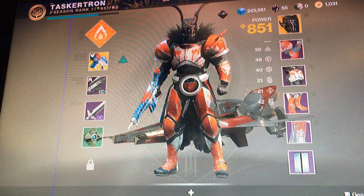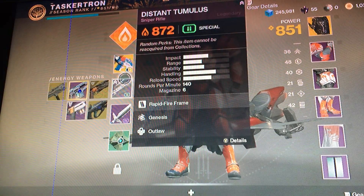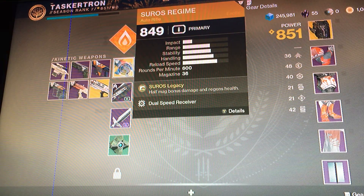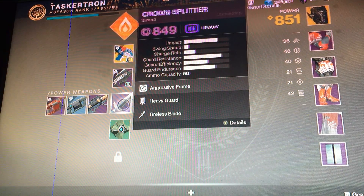Hello everybody, today we are playing as a Titan. I'm reviewing a new loadout which apparently is quite strong — an Ortseros Enmin, a sniper rifle, and the crown splatter.